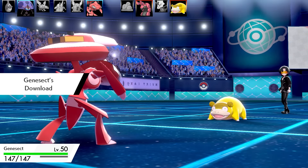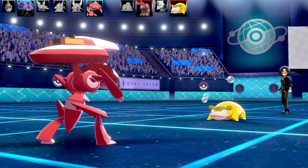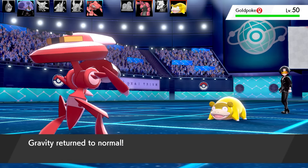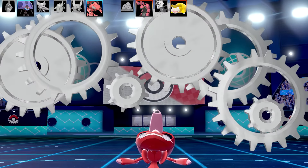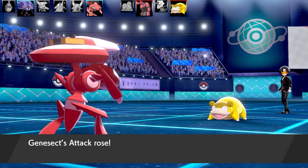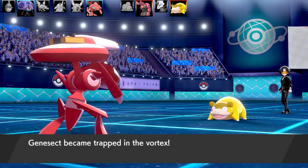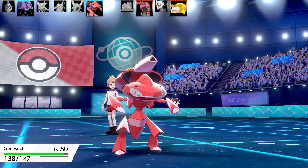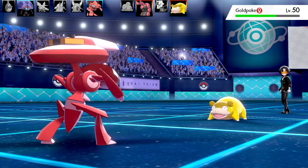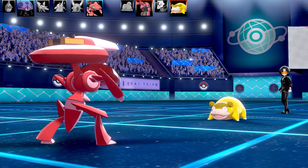Genesect is the only Pokémon I really have that can do something. It's a meme set - Shift Gear, Fury Cutter, Metal Claw, and Fell Stinger - max Attack, max Speed, Jolly nature, Wide Lens as the item, and Download as the ability. Got an Attack boost from Download! Going for Shift Gear - now plus two in Attack and plus two in Speed. Slowpoke is trapping with Whirlpool and trying to boost its Special Attack then Slack Off continuously.